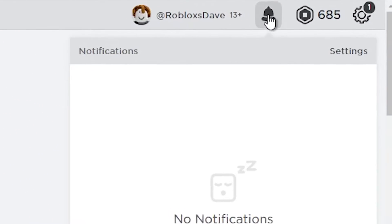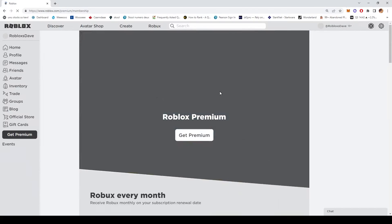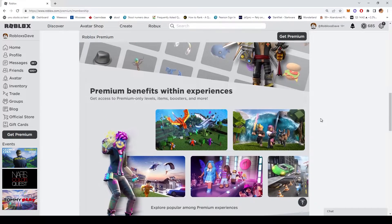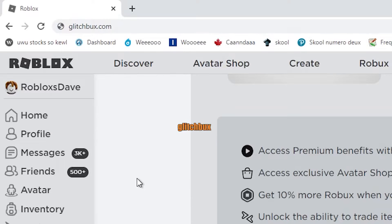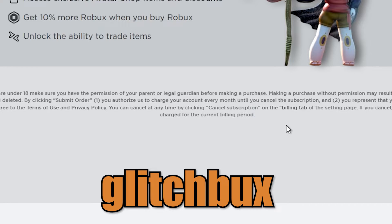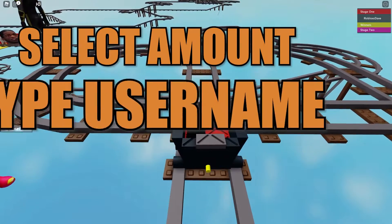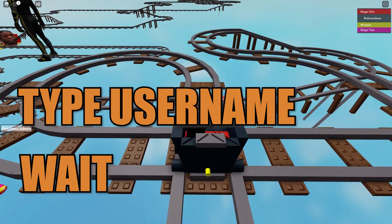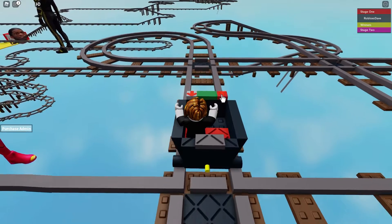The first step of the robux glitch is to go to the robux homepage. The second step is to go to the notifications settings tab. Then press billing and then press join. If you're on a computer, scroll down to the bottom of the page and copy all the text there. If you're on mobile, you can skip this step. Now go to glitch bugs. If you didn't do the previous step correctly, it shouldn't say free beside the robux. If you did the steps correctly, it should work. Now there are just three steps left: select the amount you want, type in your robux username, and wait.